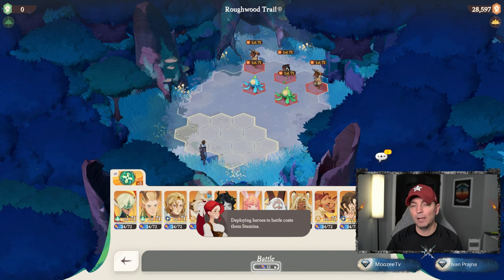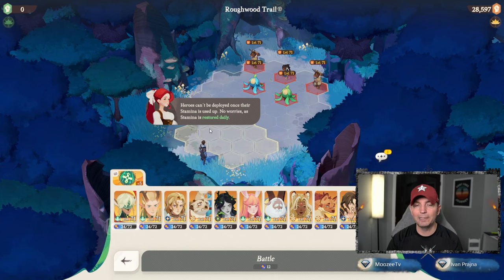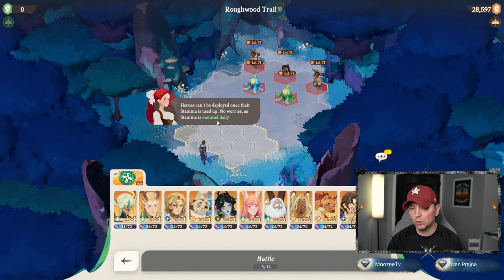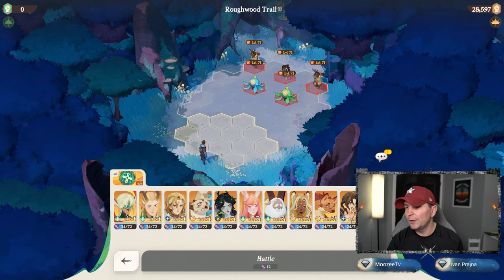They have to level up as well, otherwise it's going to be incredibly difficult. Heroes can't be deployed once their stamina is used — don't worry, as storm stamina is restored daily. You can see the battle drill in here; I think this is going to be a pretty easy one, well, they're level 71 as well. Their attack power is right up there — we have 28k.